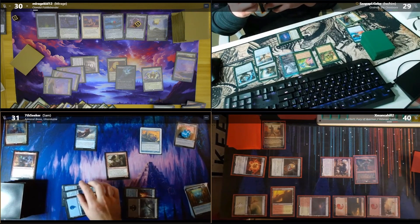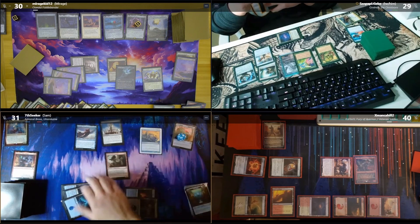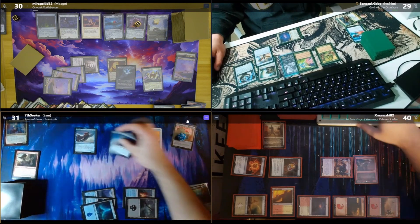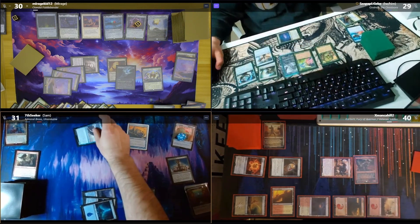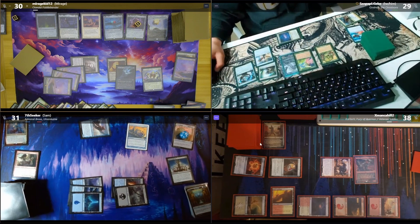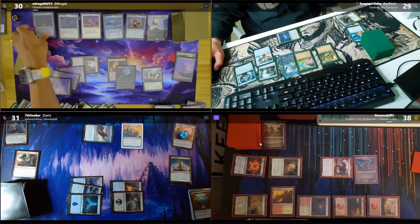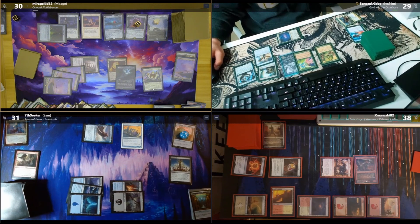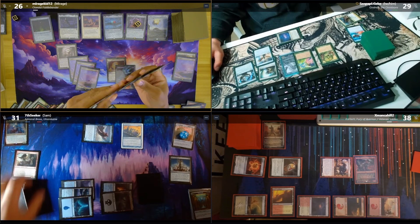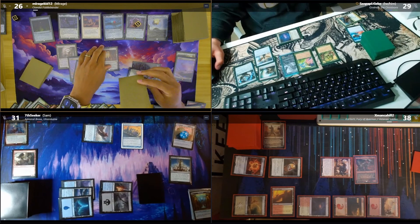I'll tap five and play Revel in Riches. Going to combat — swing this two-two flyer at X, get another Treasure, up to 12. Draw a card and pass. On end of turn I'll use my Staff — take four life and draw a card. My turn, I'll draw. I didn't tutor for this so I'm allowing myself to play it.